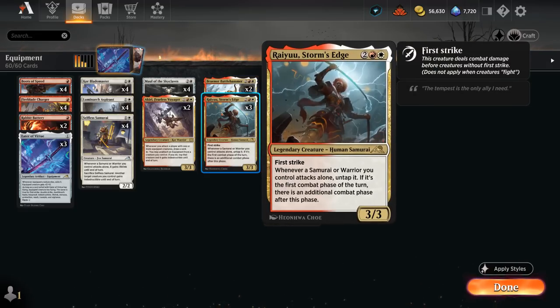There's also Ryu as another powerful curve-topper — a 3/3 Legendary Human Samurai with First Strike. Whenever a samurai or warrior we control attacks alone, we get to untap it, and if it's the first combat phase of the turn there will be an additional combat phase afterwards. Ryu works very well in an equipment deck as we'll often have one large creature with a bunch of equipment stacked onto it, letting it attack past opposing blockers, and then in the second combat phase we can sometimes attack with our entire team.